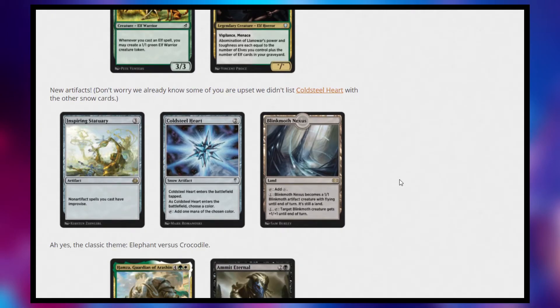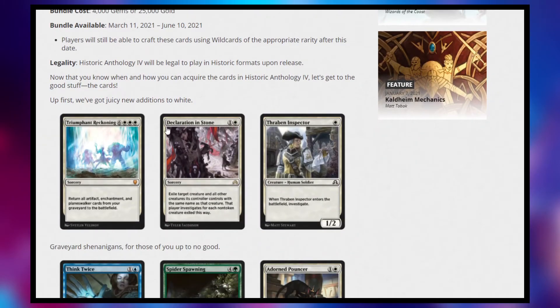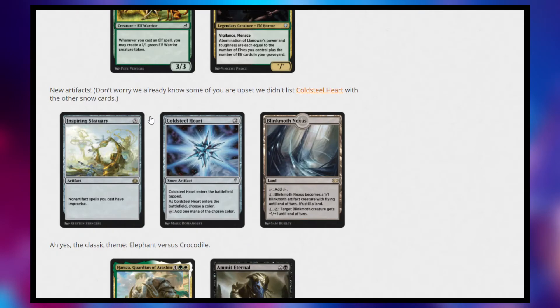Next, we have some new artifacts. Let's talk about Inspiring Statuary — I remember predicting this was going to come out sometime. It's a little weird that it's coming out now, especially because we just had the Kaladesh Remaster and it wasn't there. Non-artifact spells can be cast using improvise, which is pretty awesome. If we go back to Declaration in Stone, it means you can tap your clue tokens in order to cast spells — I like it for jank reasons, and it's also just pretty good in artifact decks.